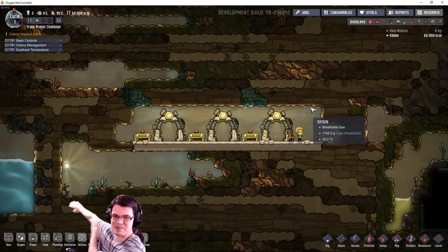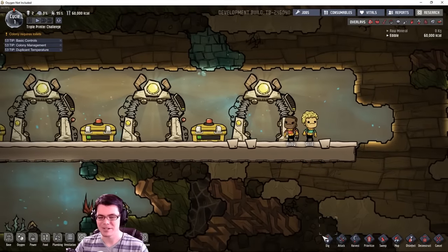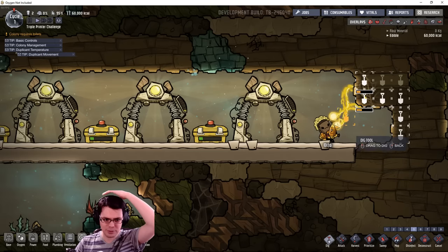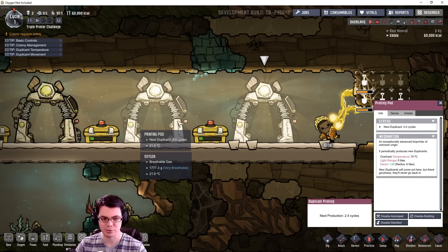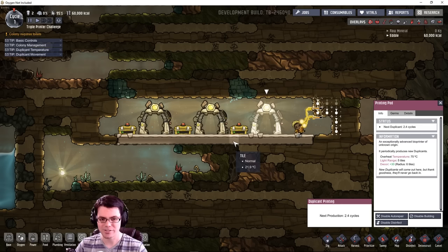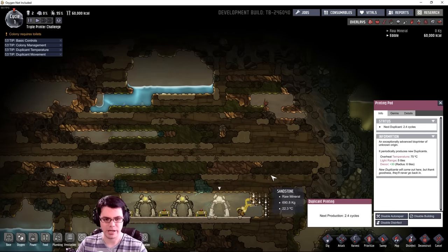Alright, here we go — Ruby and Otto, let's get into this. We've got to start digging. To have five duplicants — what is the next printing cycle? It's every three cycles we're gonna get a duplicate. What's important? Obviously we need oxygen, we have food for a little while, but we're also going to need to build rooms at an incredibly fast rate.